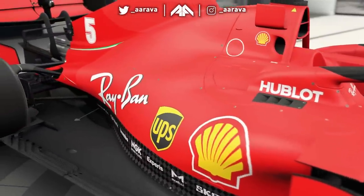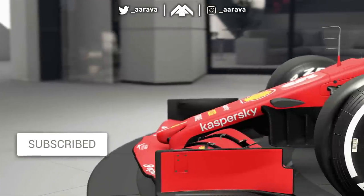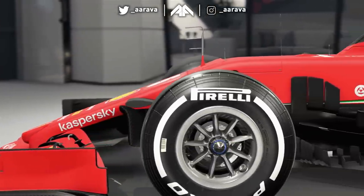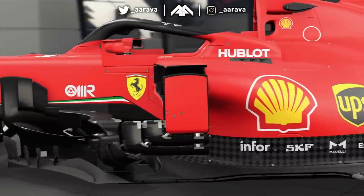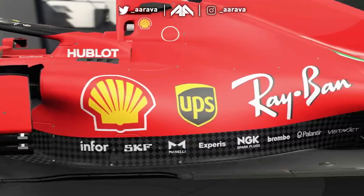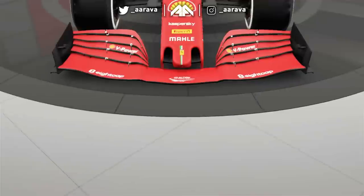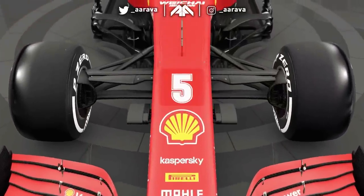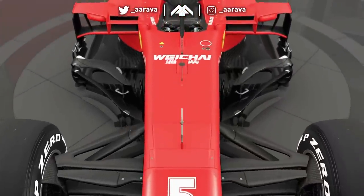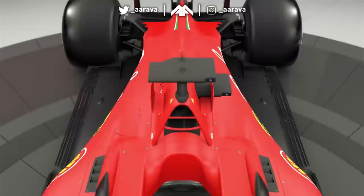Hey, what's up guys, Araba here and welcome back to a brand new video. Welcome to an F1 2020 game experiment. It's been a long while since we've done something wacky with the game, so today we're going to ask the question: what would happen if the Ferrari 2020 F1 car had zero drag — or near enough to zero drag?